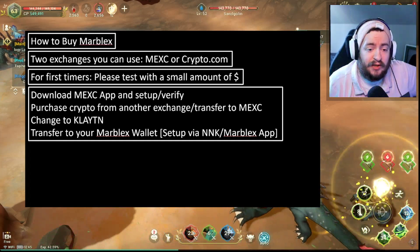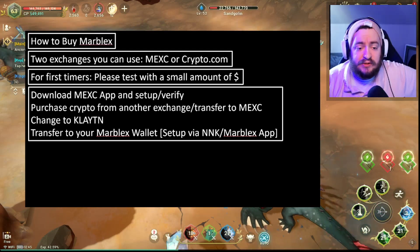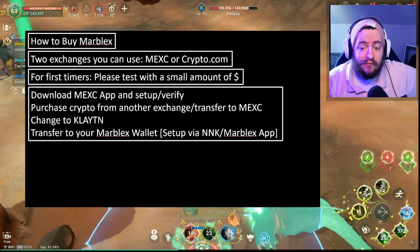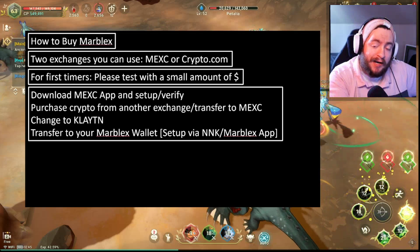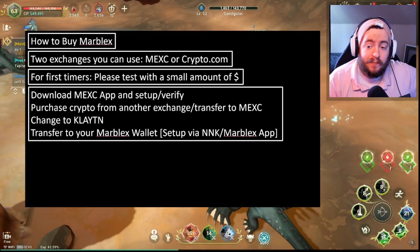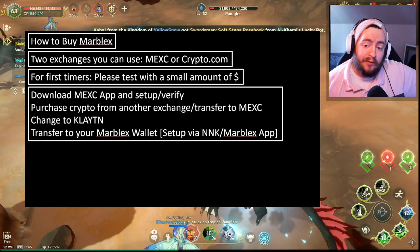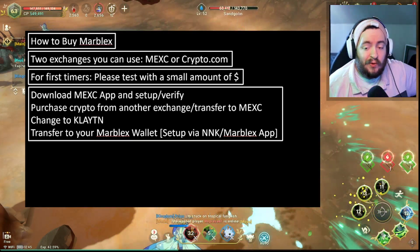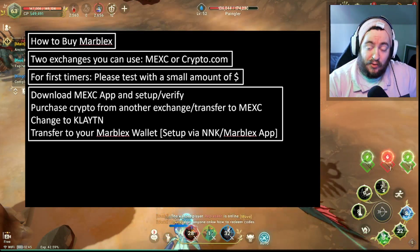You would download the MEXC app and set up and verify like you normally would. In the situation we tested with MEXC, we transferred crypto in from another exchange — whether that's Binance, Coinbase, or wherever you choose to purchase your crypto — over to the MEXC wallet. That is where we were able to change it to Klay. From there, we transferred it back to our Marblex wallet, and that is how you can then purchase Asterite or Territe.